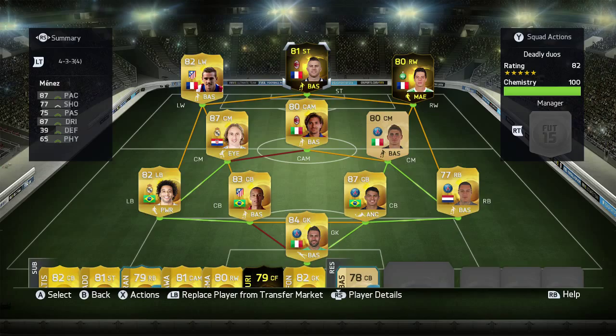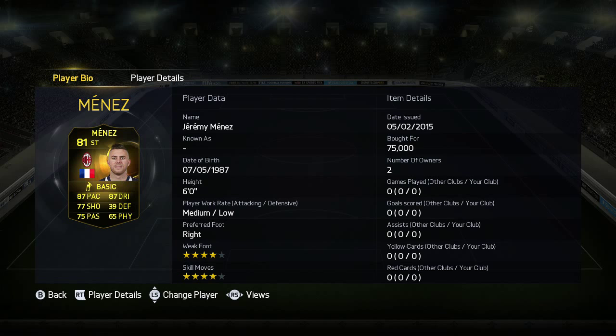He does look pretty decent. He has 75k, 87 pace, 77 shooting, 75 passing, 87 dribbling and a couple more stats on top of that. He's also got 4-star weak foot and 4-star skills, and was 75k.